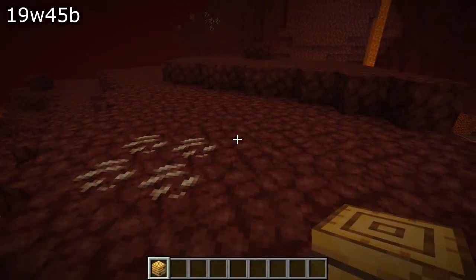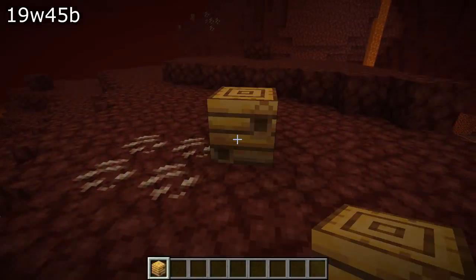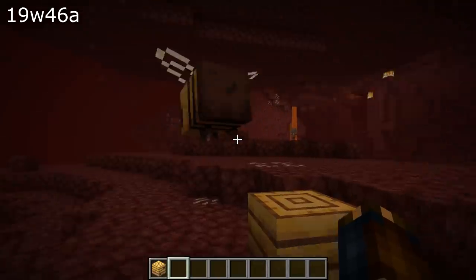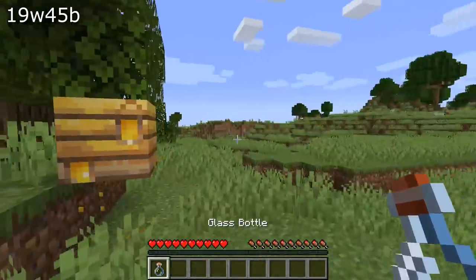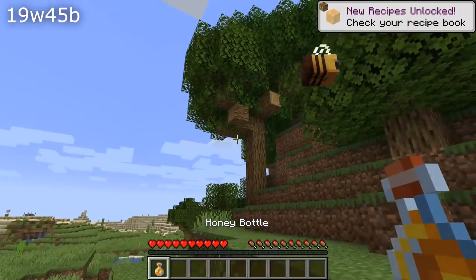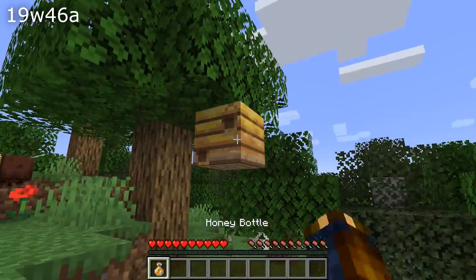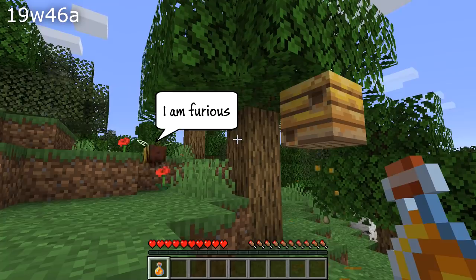Bees will now head back to their hive or nest to sleep during the rain. If you place a hive or a nest in the Nether, bees can now leave that nest — previously they would stay inside forever. If you harvest honey or honeycombs from a hive or nest without using a campfire to sedate the bees, they will now become angry even if they are just nearby the hive and not inside of it.